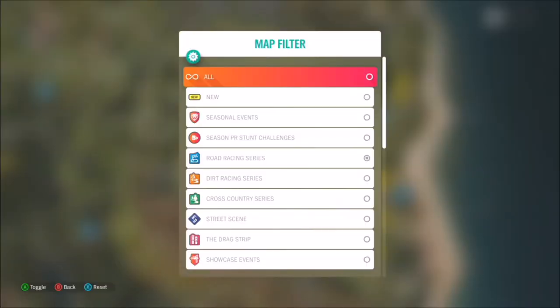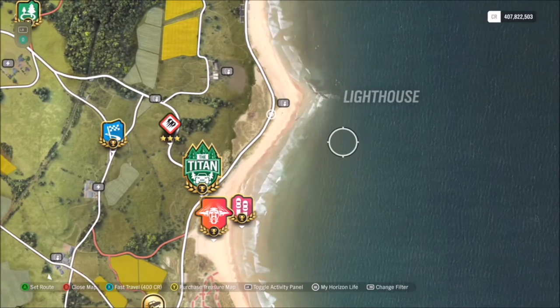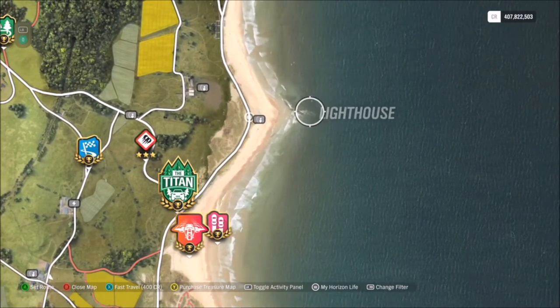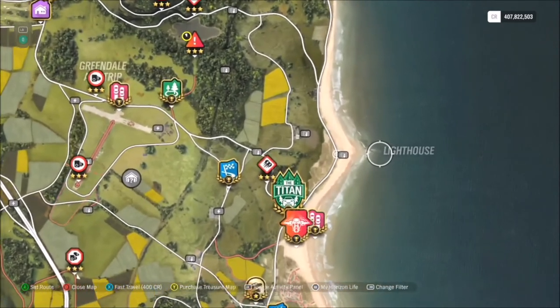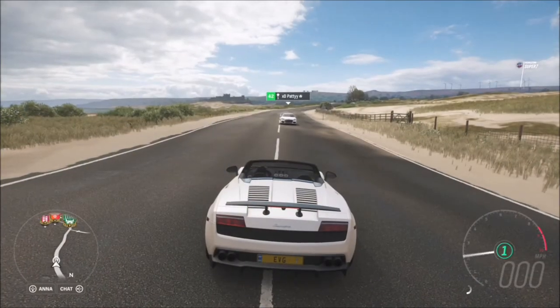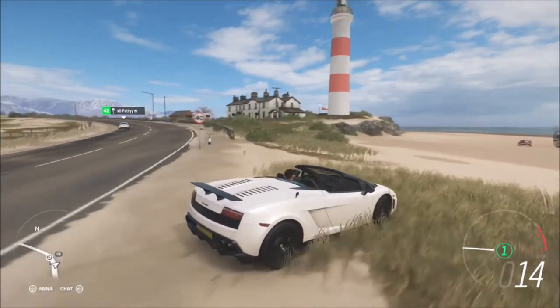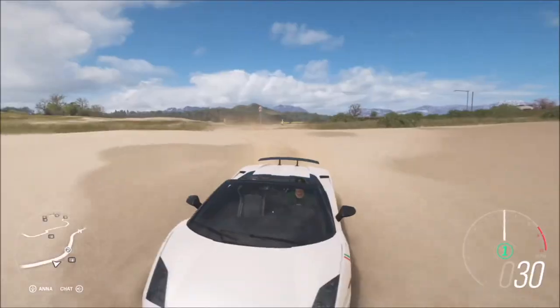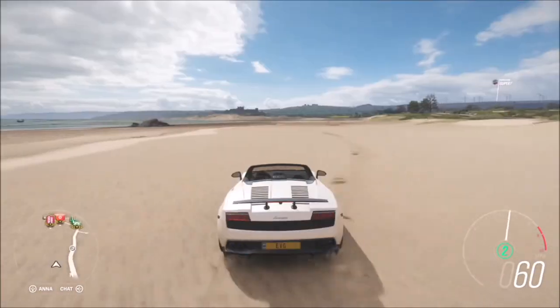For the lighthouse location, if you start from the Horizon Festival and head all the way over to the east of the map, you will see the lighthouse just behind Bamburgh Castle — it sits over the sea. If you fast travel over there, as soon as you see that lighthouse you can take the photo anywhere within that vicinity, as long as the lighthouse is visible in the picture and you're not too far away.